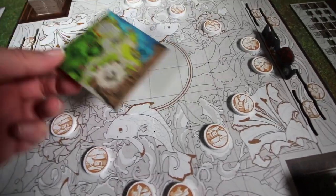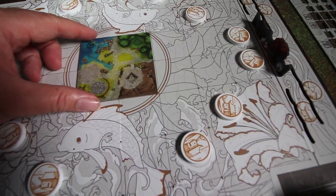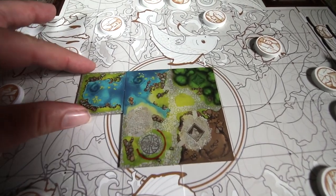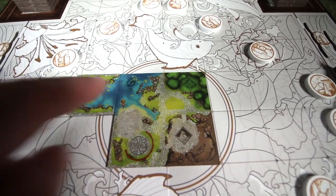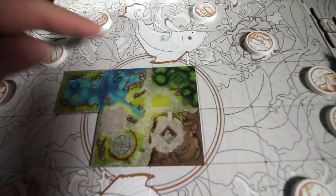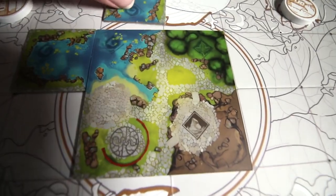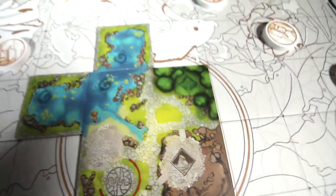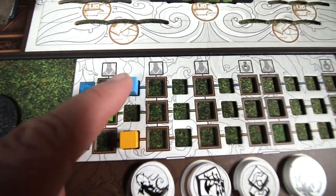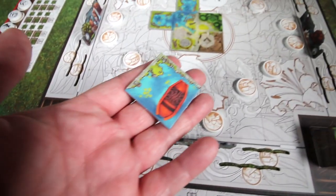You always start with this tile in the middle, which has a combination of different things. Each tile that you lay will have to match up to the one you placed before. When they connect — like there's two blues here — you'll be able to take your blue cube and move it up. If a tile closes it out so that there's no blue left to connect, you can move your cube up twice: once for connecting and once for closing.